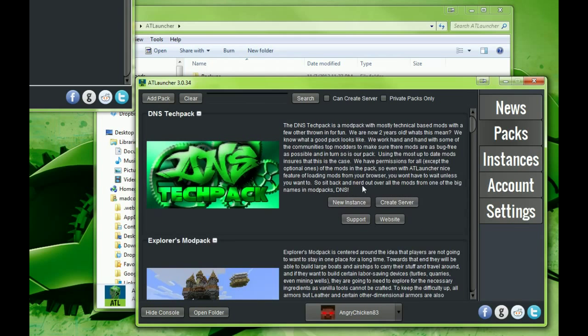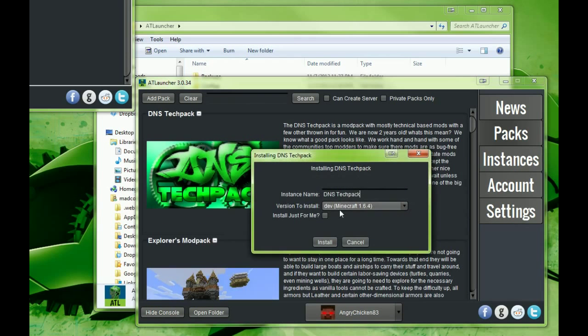And there's DNS. This is going to look a little weird because it says dev Minecraft 1.6.4 because this isn't really released yet and it's got the start of 6.0.3 already on it. You won't see this stuff when you start.